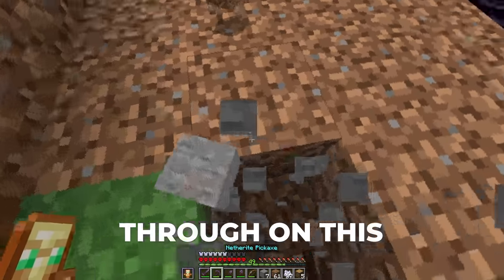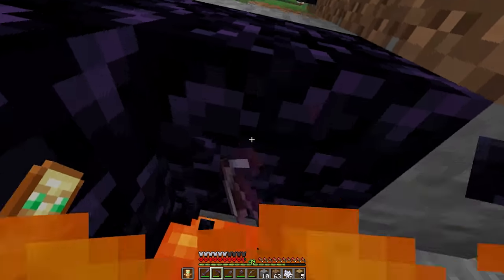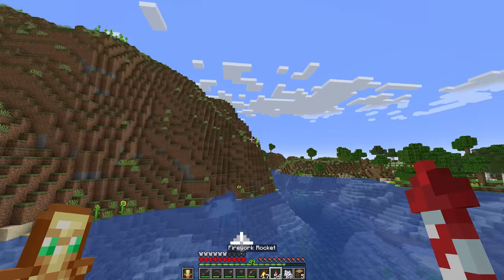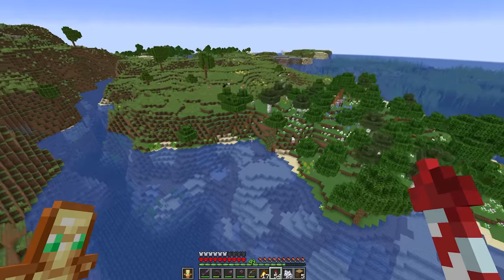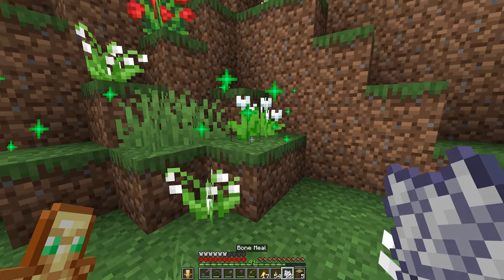The only thing seeing me through on this and not just planting a wheat field is my own stubbornness, and dang it, we're going to find Lily of the Valleys. The one time I want to use Lily of the Valley, they don't exist. Right there - we found them! They're right here. I wasted so much time. They're just... Nope.